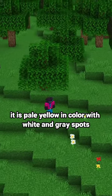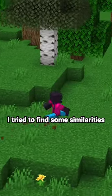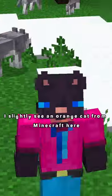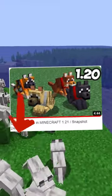It is pale yellow in color, with white and gray spots. I tried to find some similarities, but I only found a jackal, which has a similar undercoat with small spots. In general, I slightly see an orange cat from Minecraft here. The remaining wolves are in the full video.